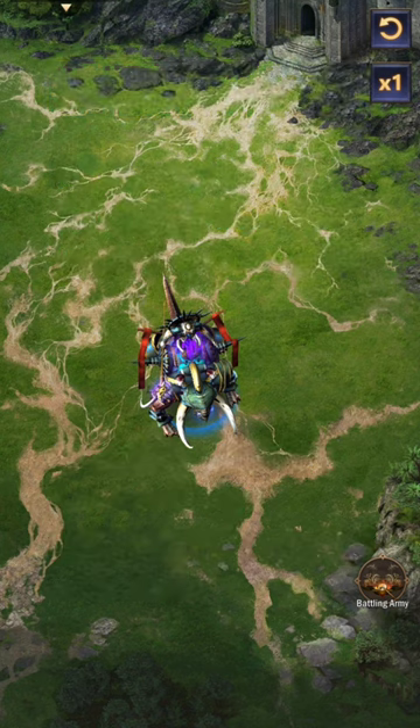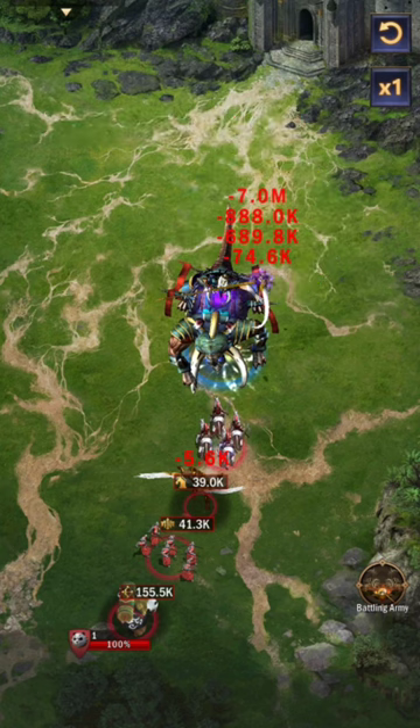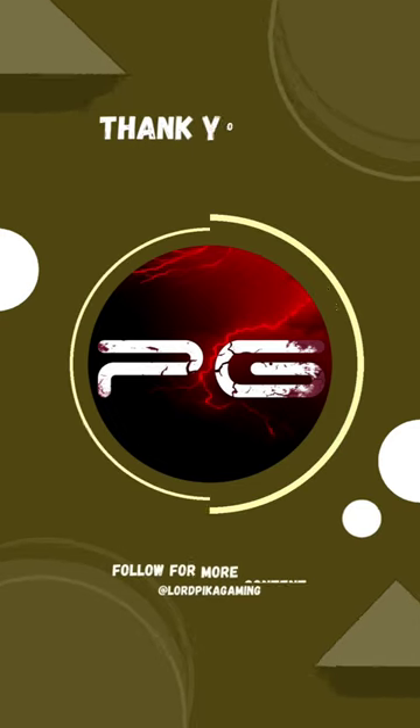The damage per hit is something you should pay attention to. For instance, odd archers caused seven million damage, around 900k in damage was dealt by angels, and 700k was dealt by cavalry. You must determine the proper composition of front lines and back lines. In general, 20 to 30 percent front line with the remaining backline will work. Keep in mind that everyone has various stats and castle levels, so your ideal troop composition will likewise vary. That's all for today's video.